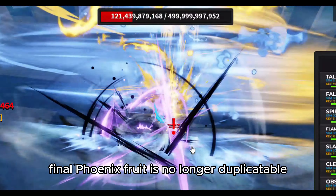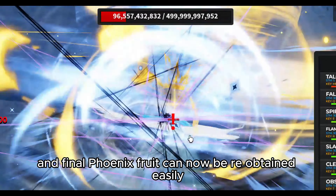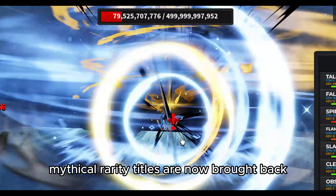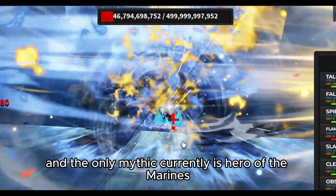Final Phoenix Fruit is no longer duplicatable by storing it in storage, and Final Phoenix Fruit can now be re-obtained easily. The bug with genetic awakening was also fixed. Mythical rarity titles are now brought back, colored blue, and the only mythic currently is Hero of the Marines.